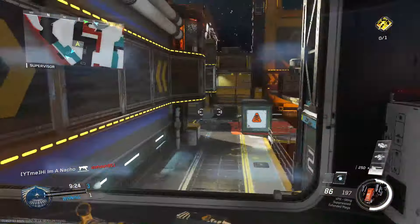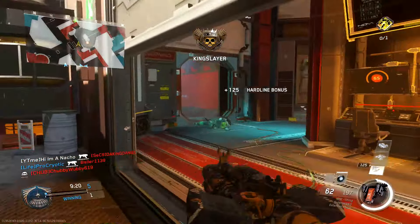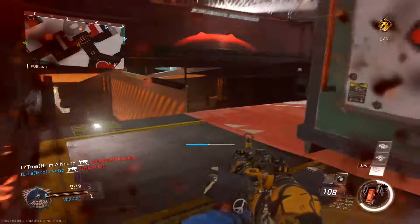You guys know that we recently had two new DLC weapons that dropped. There was an assault rifle, the Axion Assault Rifle, and we had a submachine gun, which is the VPR submachine gun.